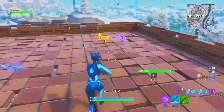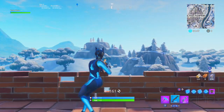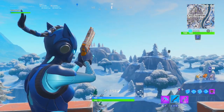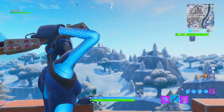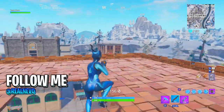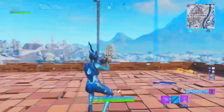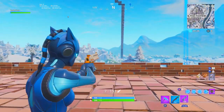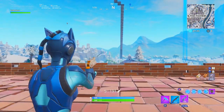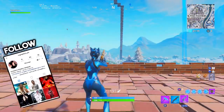Now I want to test out using a pump and a hand cannon together. Let's just see what sort of damage we can do with this. Pump... that one looks filthy. Let me just reload the hand cannon. We can literally just go up some... woah, I didn't mean to do that, I messed up.